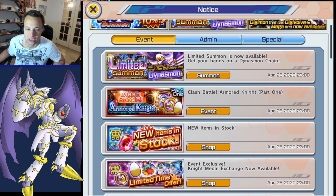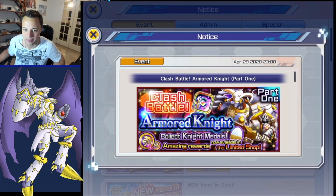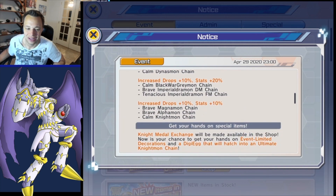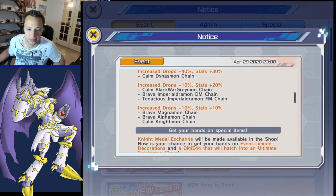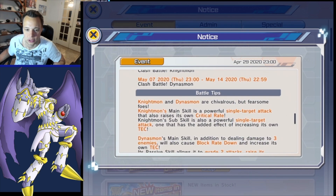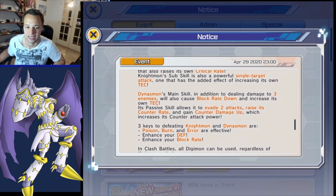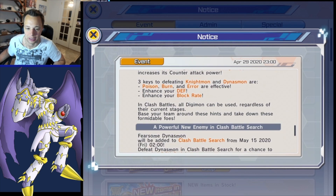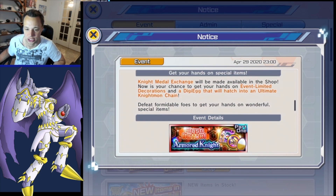We're obviously going to summon for Dynasmon - he's an amazing Calm Digimon which we'll talk about in a bit. There's also going to be a point battle system. We're going to get another ranking raid - armor knight part one - but I don't even care about those anymore because they're way too grindy. Rear Eyes is exciting for me so I just don't have the time to commit to that.